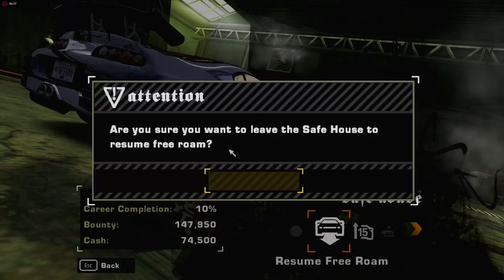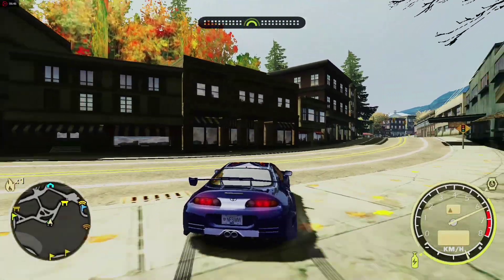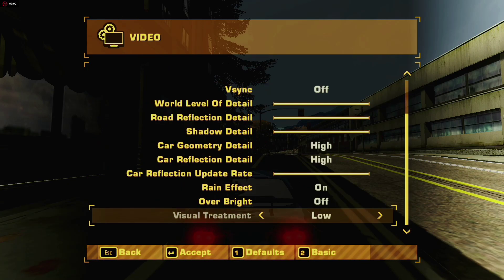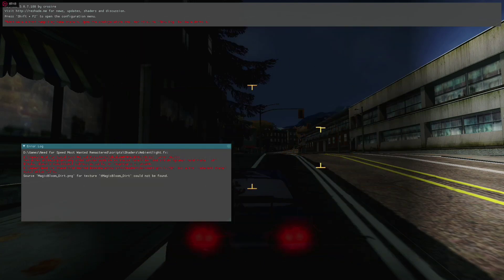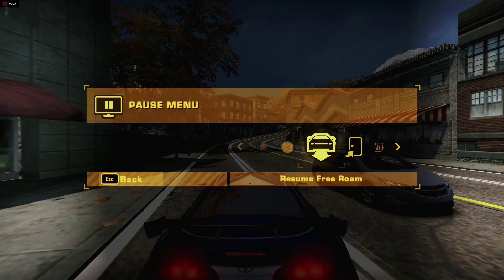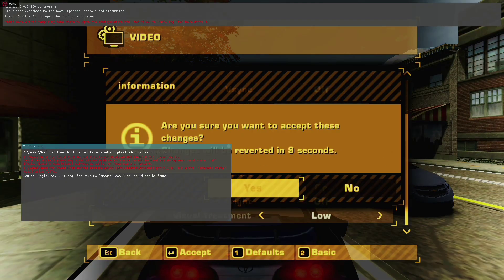If you want to configure the graphics mod yourself — as you can see it's really bright right now — you can press Escape, go inside Options, then Video Settings, Advanced Video Settings. You'll see the Visual Treatment option. You can set this to High and wait for the script to reload. As you can see, the brightness is reduced and the whole color scheme of the game has changed.